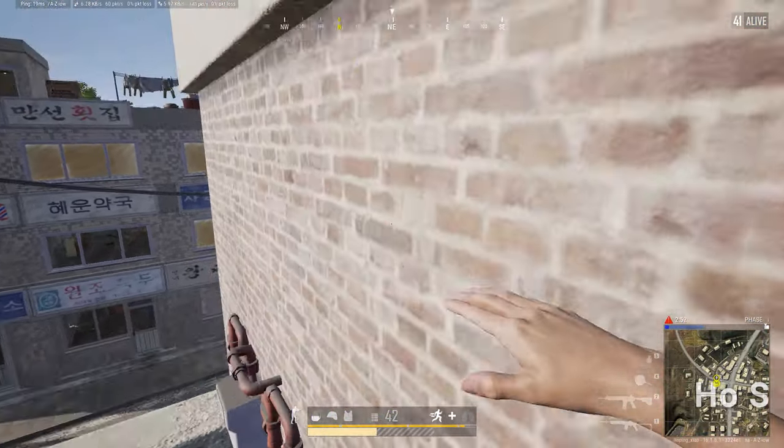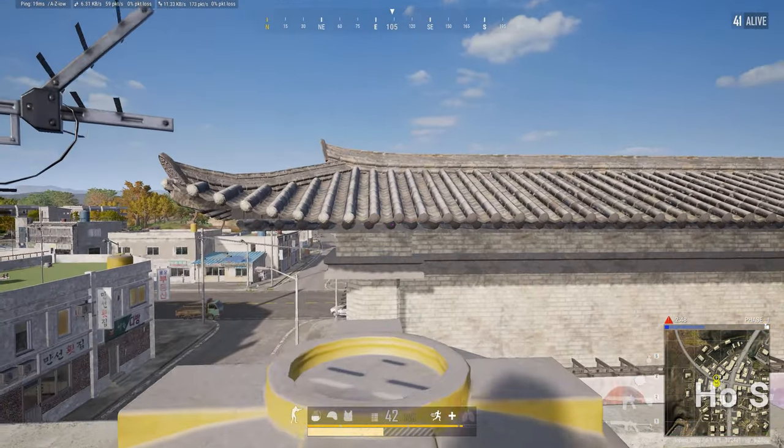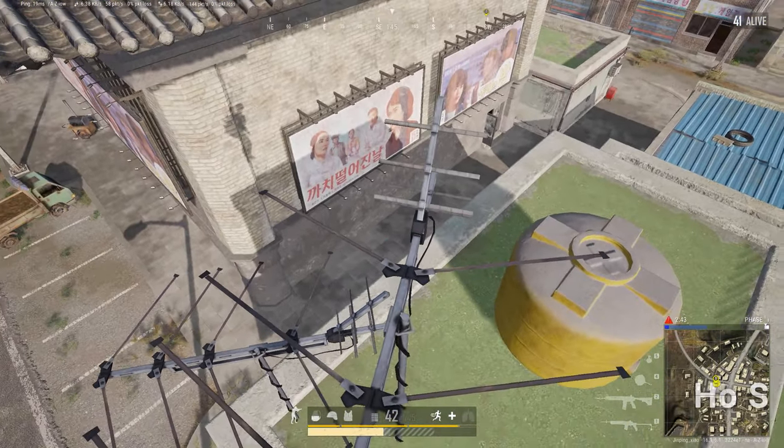jump on this red pot, jump up on the utility boxes, jump and vault onto the roof, vault onto the yellow container, and stand on this weather vane.